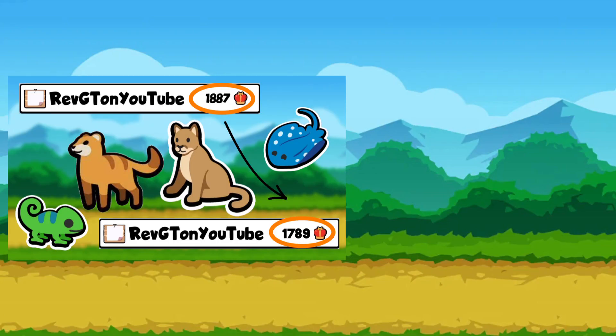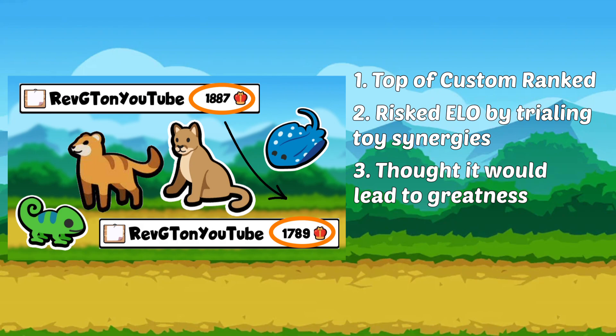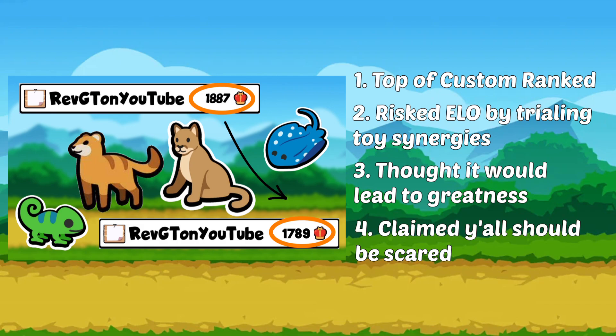On Saturday I dropped a video — here's a brief synopsis: I was around the top of the custom ranked leaderboard and I decided to risk some ELO by changing my pack to implement toy pets. I knew I would lose, but I thought long term it would make a really strong pack once I figured it out, and I claimed that people should be scared. Well, the results are in and they're not good.